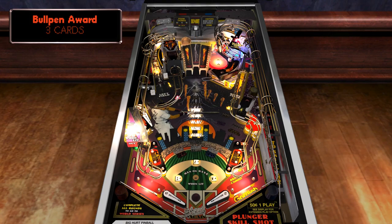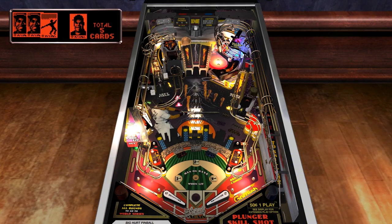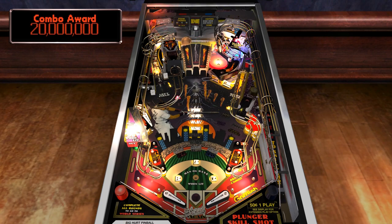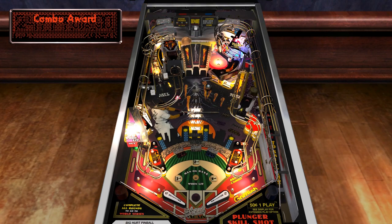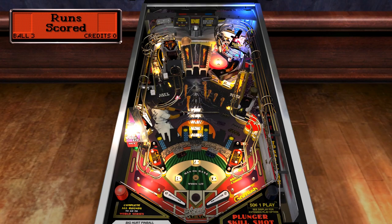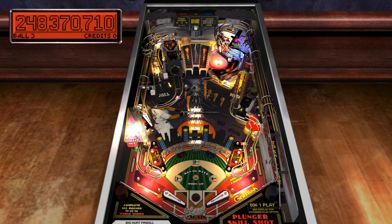I get what they were going for — like the ball is being pitched to you — but sometimes the ball never even reaches your flipper, making it impossible to get the skill shot. This is something I can't compare with the real table as I've never played it, but it does feel like something's off with the simulation. The main attraction has to be the moving glove that attempts to catch the ball as you try to hit it up the ramp for a hit or even a home run.